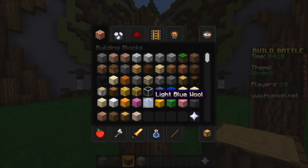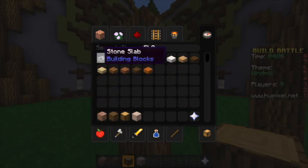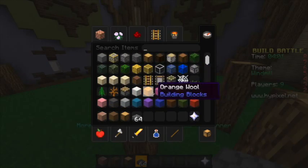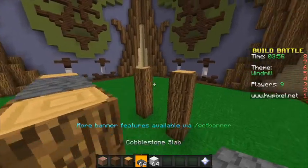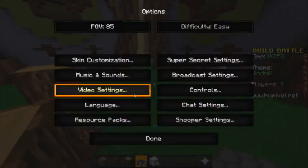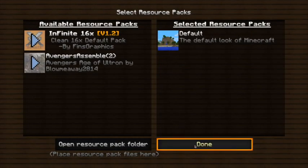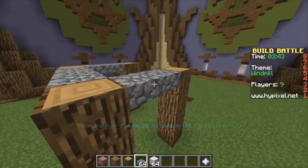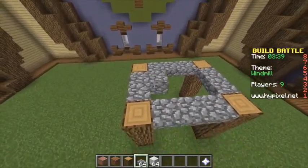Okay, I'm gonna search... slab. Let's get some cobblestone slabs. Let's get some white wool. Well, other people have different texture packs, so it might look different in other people's texture packs. I'm just gonna change to the normal one.